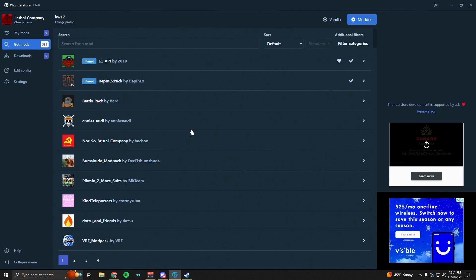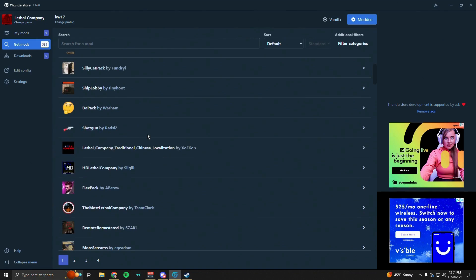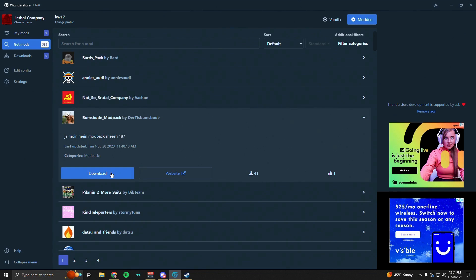In this list you'll find every mod that users have created for the game. Once you see a mod you want, just click on it and click download. After you click download, it'll add it to your mods list.